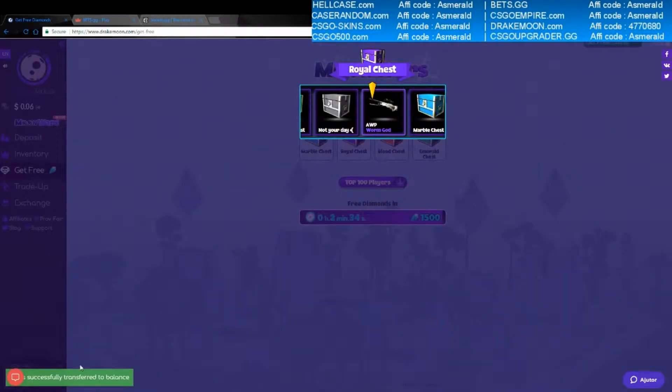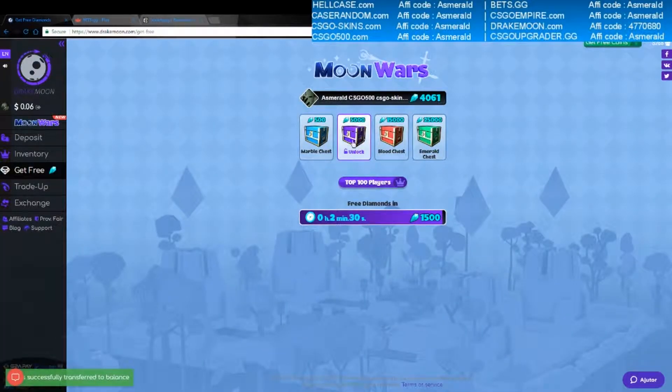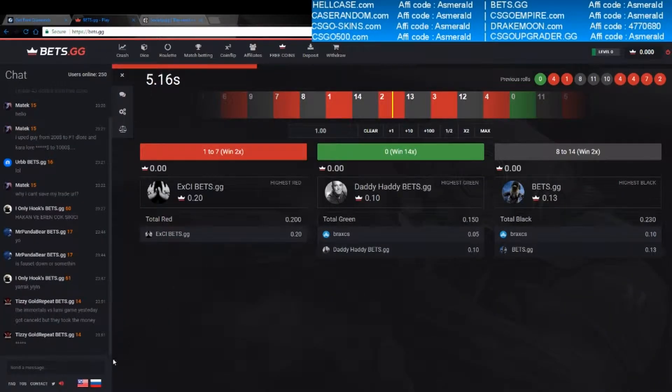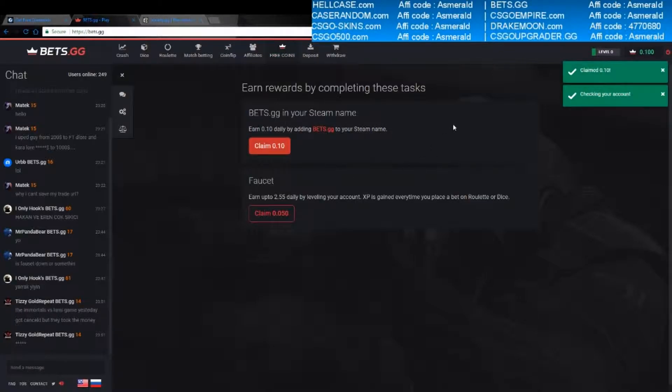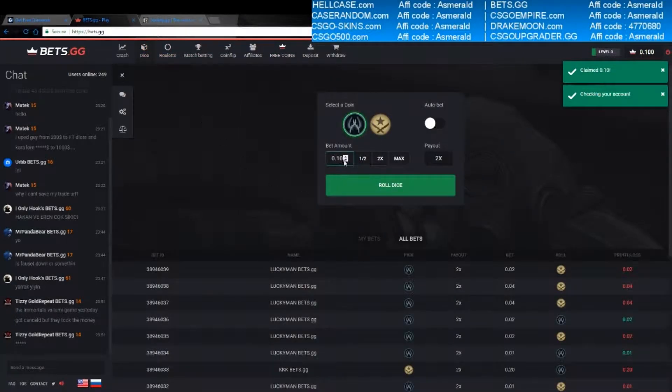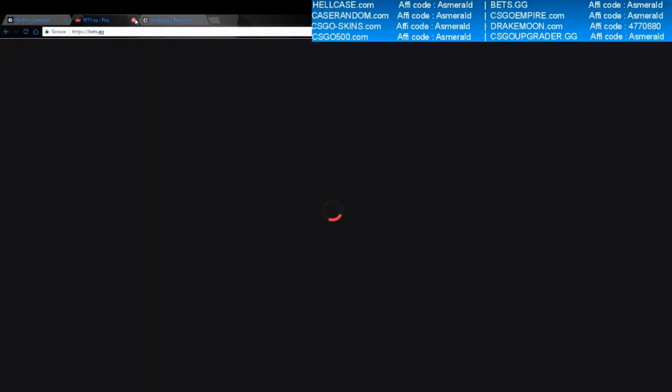Next site is bets.gg. We don't have enough diamonds to open the chest again. We have to change our name to bets.gg to get the 3 points. Let's go on dice — black again. Roll the dice. I think I've tried black like 7 times now and never won.